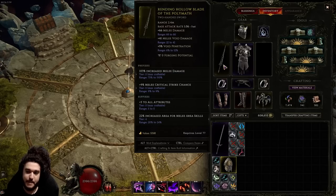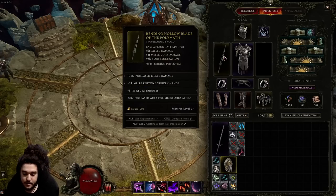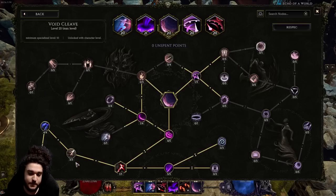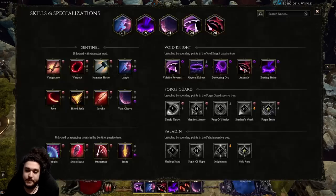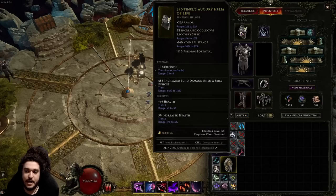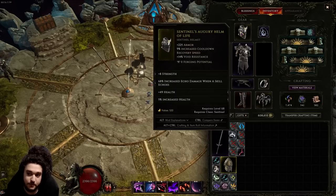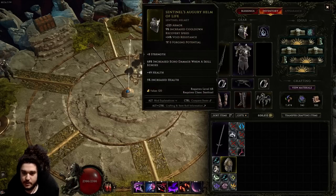Base crit on your weapon is huge — if you don't crit, the build feels bad. You might get more tooltip from something else, but without big base crit your skills feel inconsistent, and when mapping you might go OOM. With base crit and the Void Cleave mana-on-crit node, you'll constantly refill your mana. For the helmet, I've stacked a little cooldown recovery using the Augury helm with two opal rings. Ideally you want strength, echo damage, flat health, and percent health.